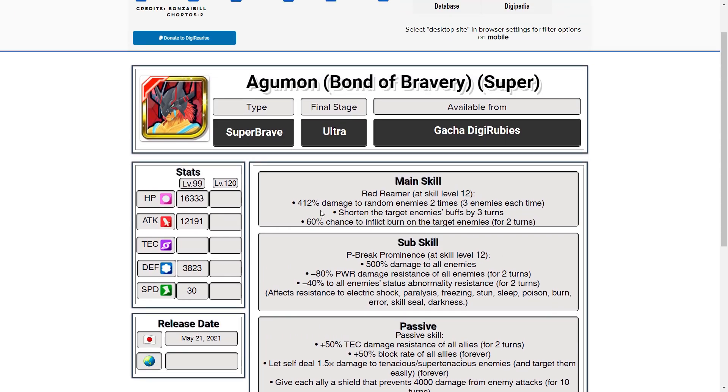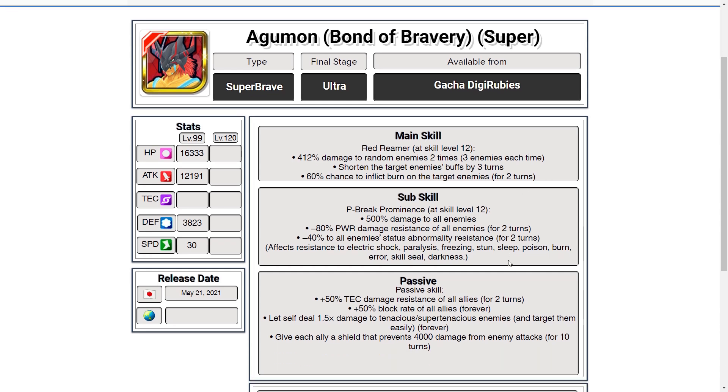His main skill hits for 412% to random enemies, 2 times, hitting 3 enemies at a time, with a 3-turn debuff and a chance to burn. Pretty standard skill. Multi-hit on 3 enemies is quite good, though it only hits twice. The sub skill is 500% to all enemies, minus 80% power damage resistance and minus 40% status abnormality resistance. Not the best sub skill, but the 80% power damage resistance reduction is quite good — nothing stellar though.